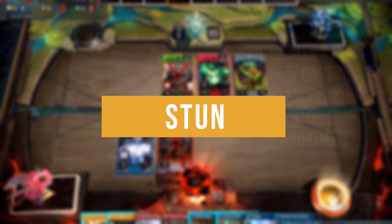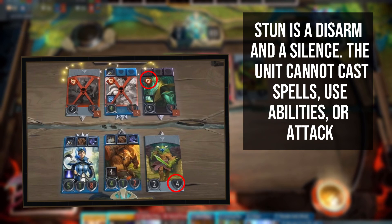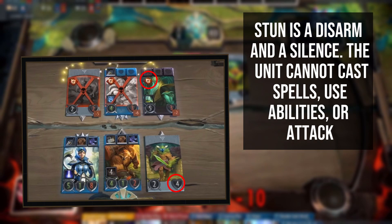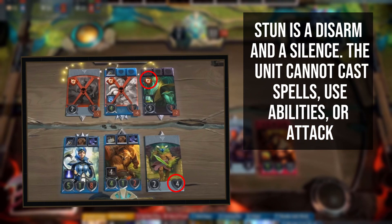Stun is a debuff in Artifact — it is effectively the combination of disarm and silence. You cannot use a stunned unit's ability and you cannot use them to cast spells, nor will they attack during the combat phase or action phase. You may however still equip items to a stunned hero or use abilities and cards on that stunned unit.